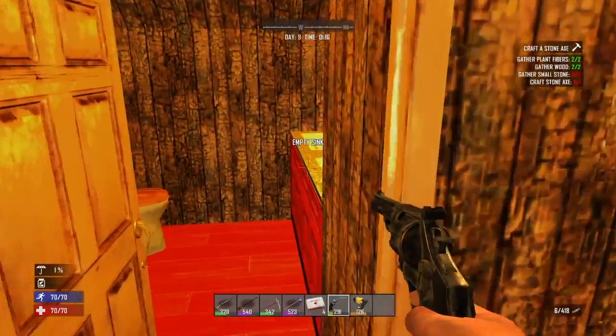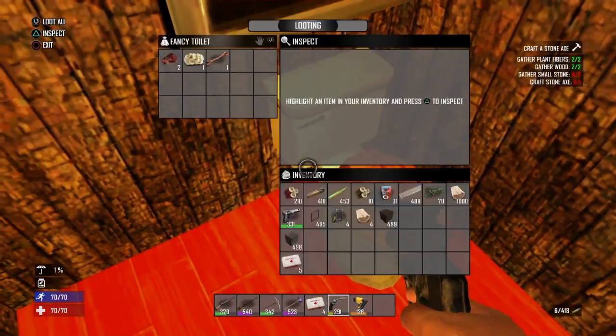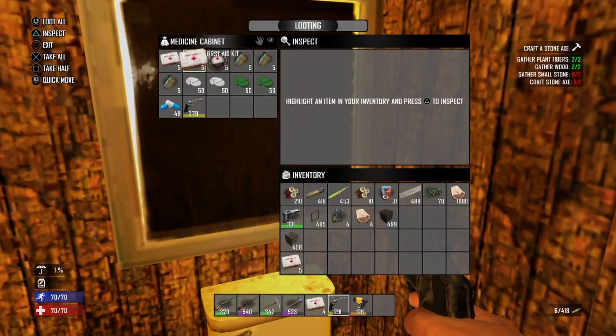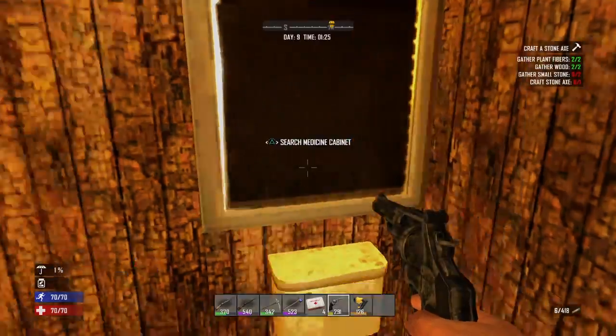When you come straight in, there's a bathroom right here. You come in here — there's two sinks and a fancy toilet. We added in the red floors. And in the medicine cabinet, you've got your first aid kits, band-aids, painkillers, vitamins, antibiotics, and a loaded 44 Magnum.